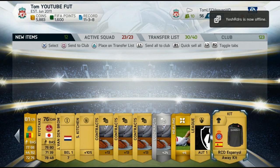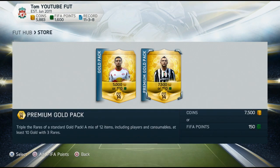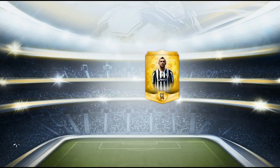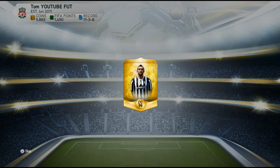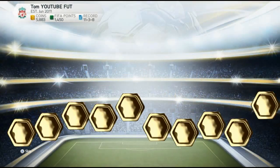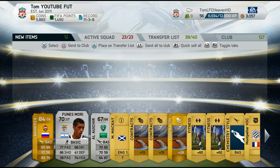Drop a like on this video, and also I have an interesting new squad builder coming up for you guys — today, maybe later this week on the weekend, or early next week. I'm not entirely sure when I'll be finished with it. It will be called the Budget Premier League Squad, built with under 10k coins, so almost everybody can build a squad like that.